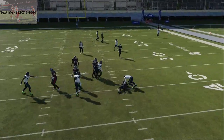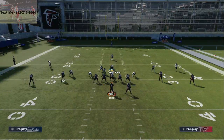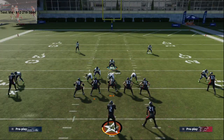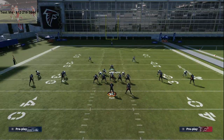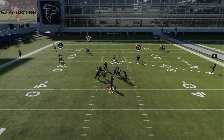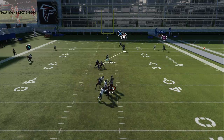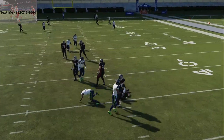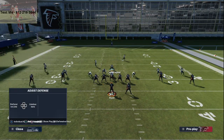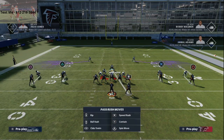That's Nickel 3-3-5. The setup will be in the description. To recap: man align, press coverage, shade outside, shade over top, pinch your defensive line, crash them to the left, then put both safeties in zones. If for whatever reason this version isn't coming in, try crashing your line to the right instead — it's going to work multiple different ways.